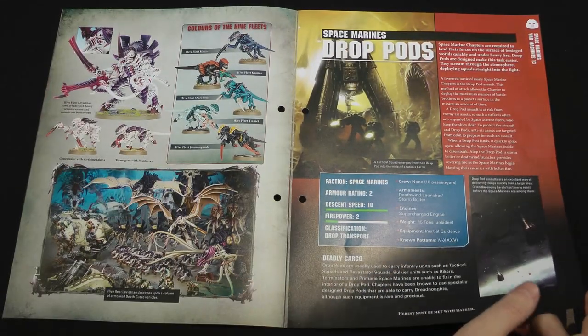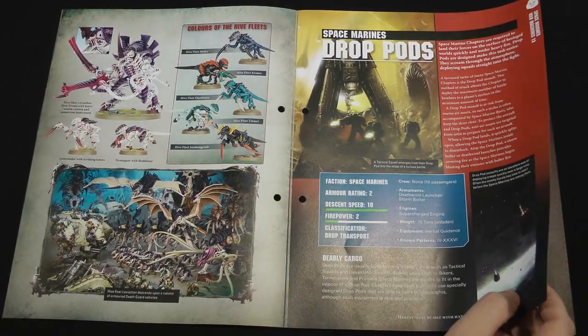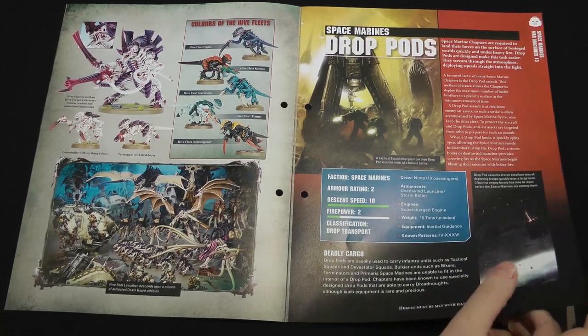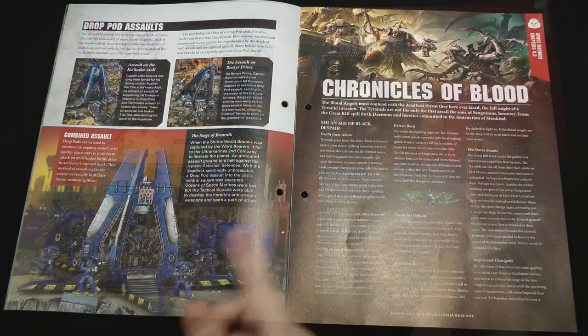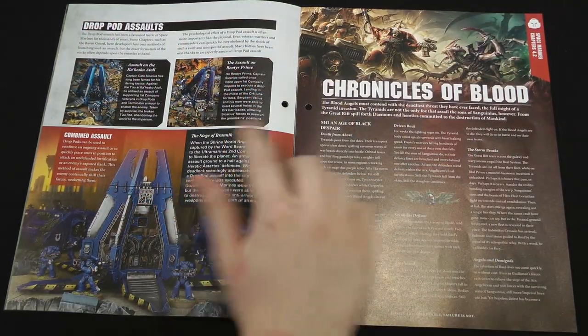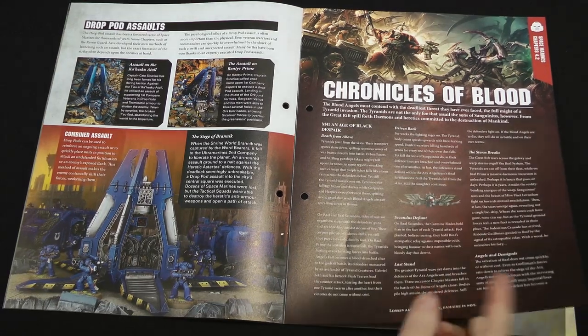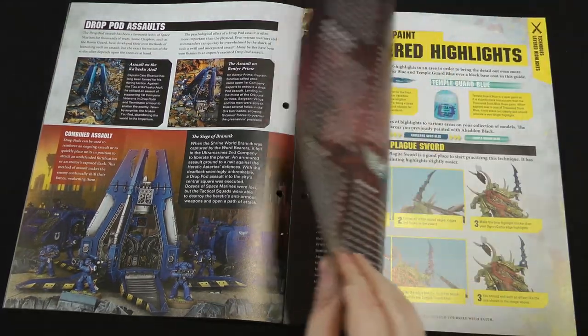There's some background here on Drop Pods — yet another Space Marine vehicle used for rapid insertion. If you've ever played Dawn of War, you can certainly make use of Drop Pods in that, and there are some examples of famous assaults. Then there's more history of the Blood Angels, going on about the Tyranid invasion of their homeworld Baal.